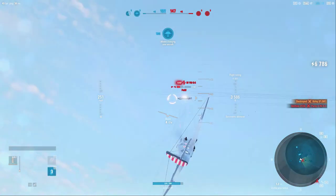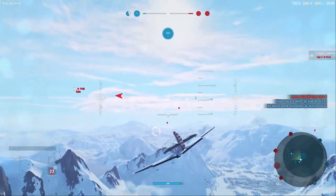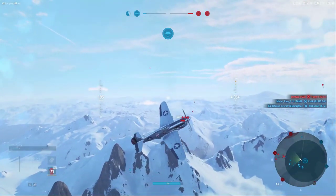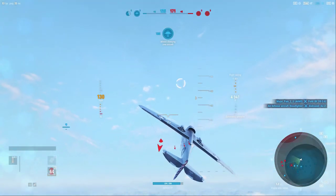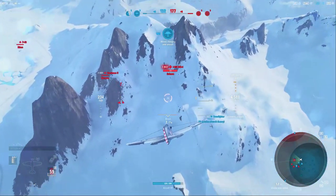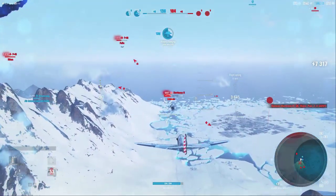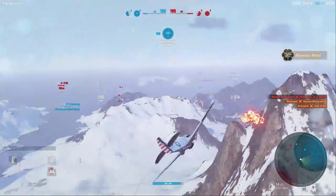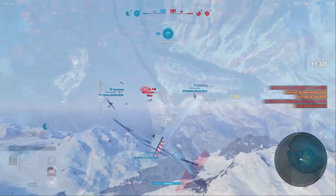I recently bought the P-40 back based on a viewer request. If you don't hold your speed, you really feel it, because it has an edge but not much of one. If a 109E wants to get you and you're caught out, you are hard caught out. With that, let's go to the P-51A, because this is where people make their decision about whether to continue down the line — the P-51 is clearly a very iconic aircraft.